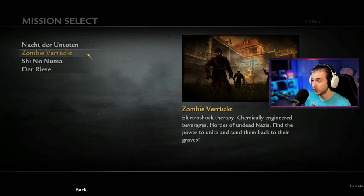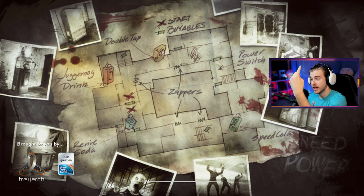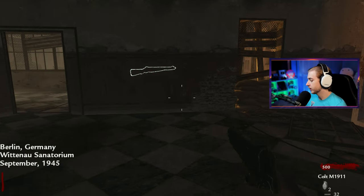We're finally hopping on Verruckt today. I've heard of this map but haven't seen anything on it from memory. It says: zombie Verruckt — Electroshock Therapy, chemically engineered beverages, hordes of undead Nazis. Find the power to unite and send them back to their grave. We just played Nacht, which was pretty bare bones — the first zombie experience. It looks like we're actually getting perks: Juggernog, Quick Revive — just called Revive Soda — Speed Cola, and Double Tap. I've never used Double Tap before.